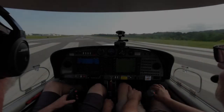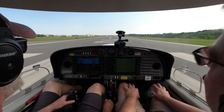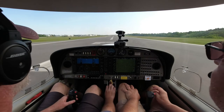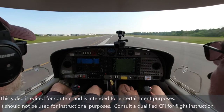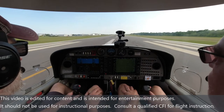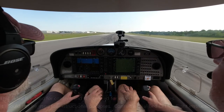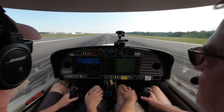Clear for takeoff, 526 Delta Sierra. On runway 2. How's that? You're on the centerline now, just a little bit right — keep it there. Okay, let's go. Alright. We got the traffic. Rotate, rotate, rotate. Got it.